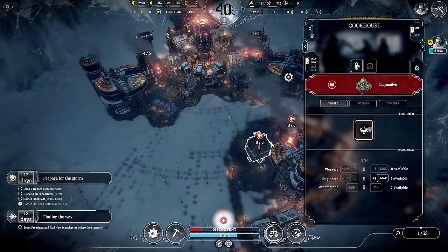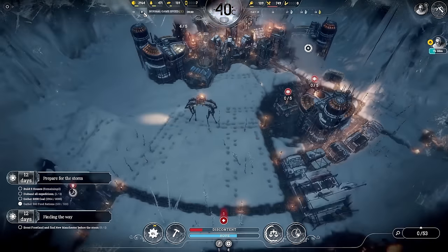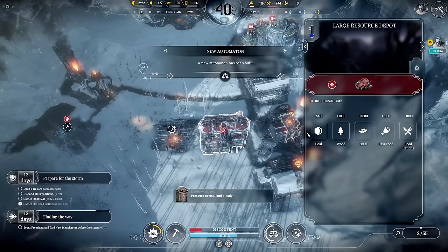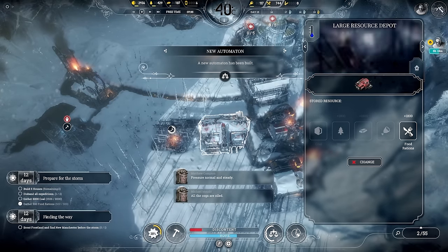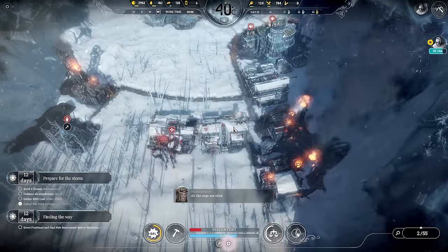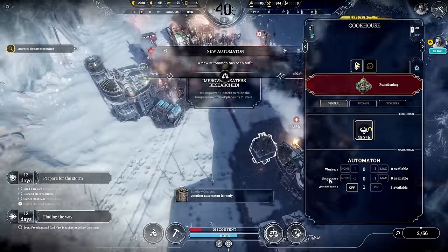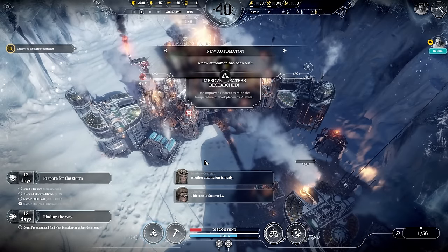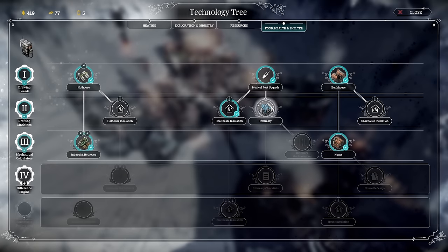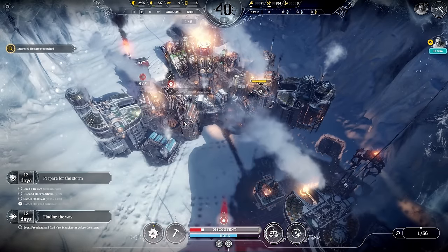We need to get automatons on these — one's being built, another four being built over here. They should be on extended shift. It's normal mode so I'm not too worried about min-maxing coal efficiency, and it's maybe a bit tedious on video to get everything min-maxed. Let's get raw food and food rations sorted in storage. We got three automatons built in the space of not very long. I keep forgetting — I need to build those houses! Let's get those done.